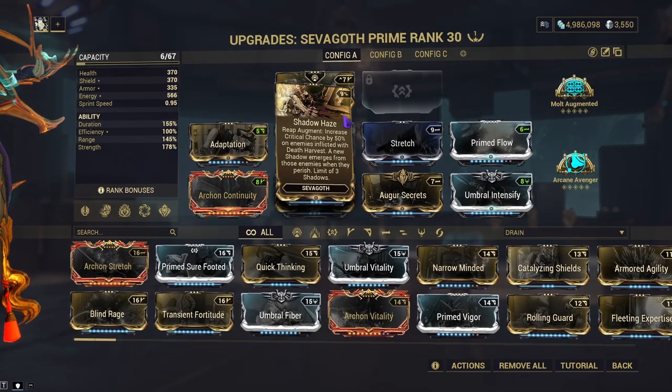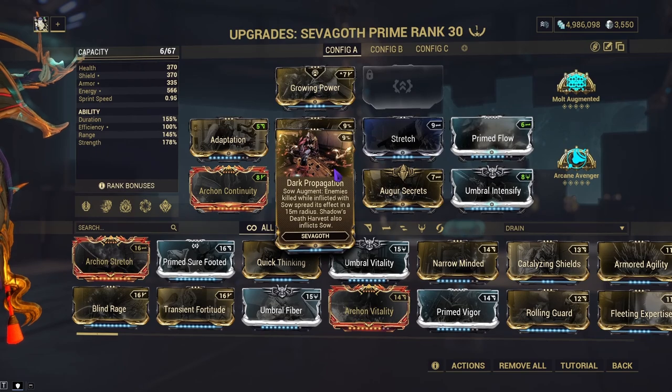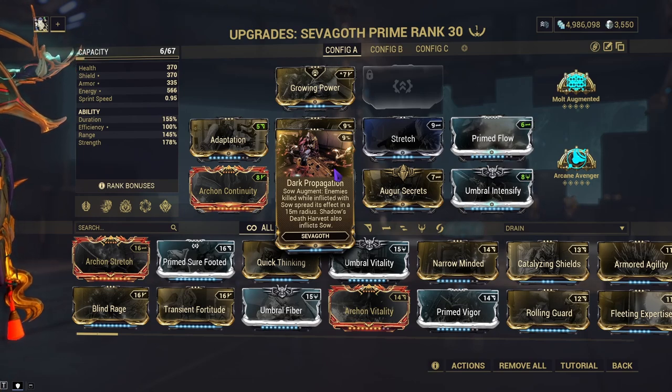Shadow Haze is a Reap augment which increases your crit chance by 50% on enemies inflicted with a death harvest. Shadows emerge whenever an enemy perishes — you'll get three of those at max. That mixes with Dark Propagation, which is a Sow augment: enemies killed while inflicted with Sow spread it to enemies within 15 meters. Shadow Zepharvest will also inflict Sow.